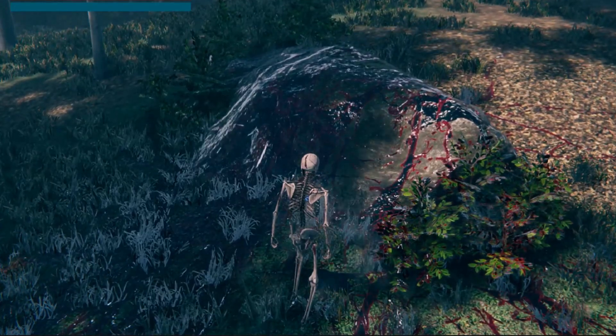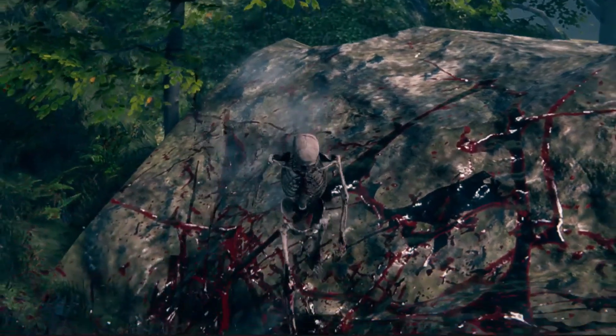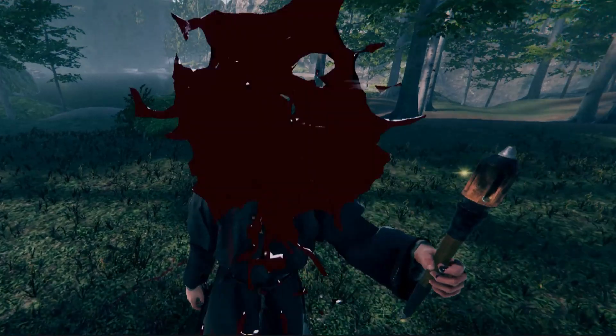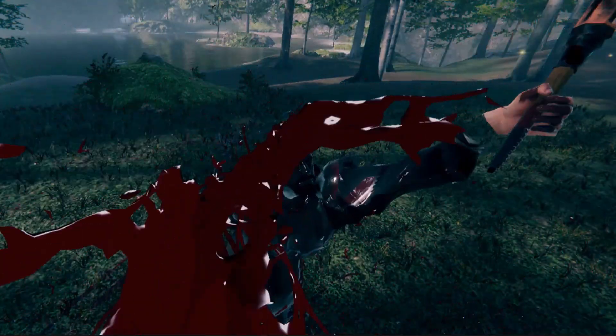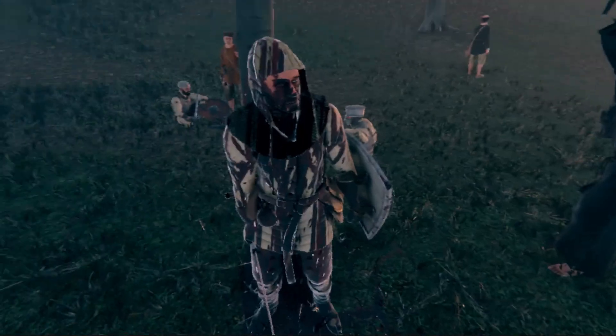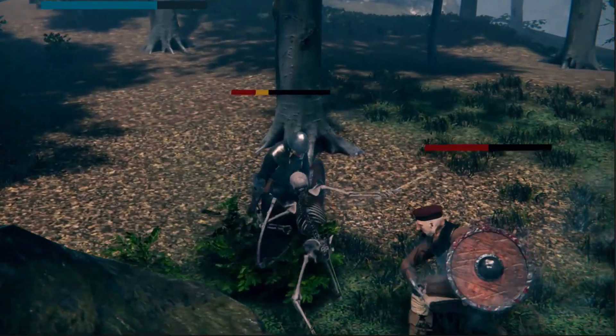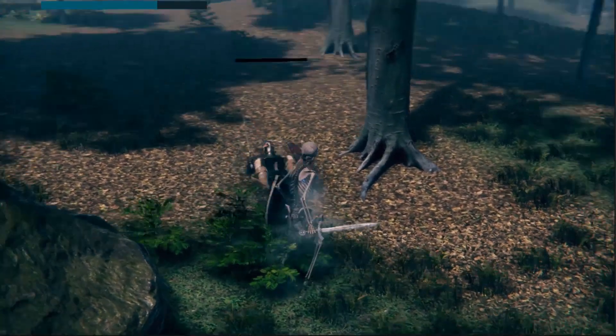My first issue with this new asset is with a decal overlapping with the enemies and the player. What we want is for the decal to only display on the ground and ground objects like trees and rocks — we don't want it to project on the player and enemies. We'll be fixing this issue later by the end of this video. For now, we will focus on integrating the blood assets to our current hit system.